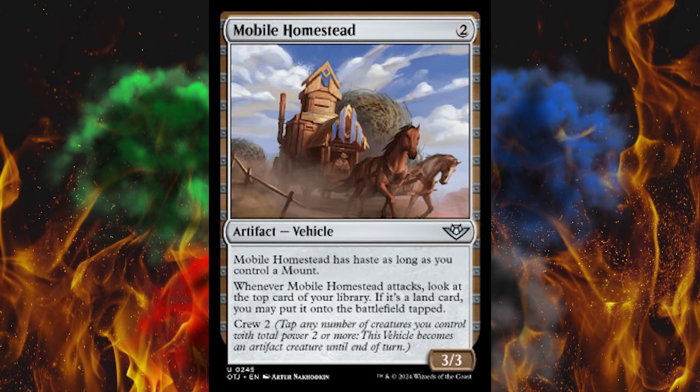Next up, Mobile Homestead. It's a 2-cost 3/3 artifact vehicle — I bet it's an Oregon Trail reference. It has Haste as long as you control a mount, Crew 2. Whenever Mobile Homestead attacks, look at the top card of your library; if it's a land card, you may put it on the battlefield tapped. That's not bad, but why mix Crew with Saddling? Saddling is the better version.